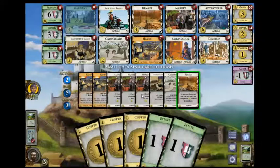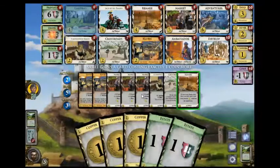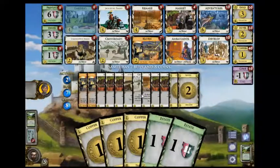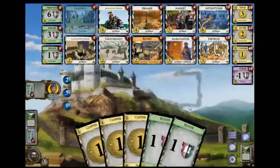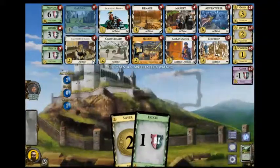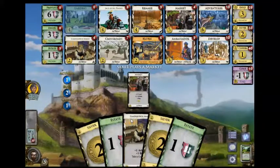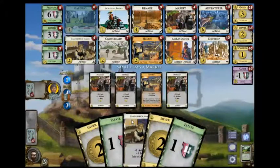He has a Gardens left — he's remaking it here, I assume. With his last... no, there goes a Haven. I expected him to get rid of the last Copper too, but I guess that's significant buying power for him at the moment. He goes for Gold and another Haven. I'm just going to go after Candlestick Maker. Here I can Province, and I think that's what I'm going to do.